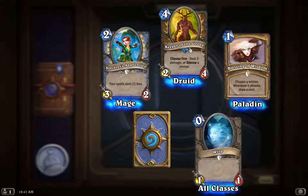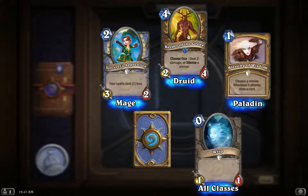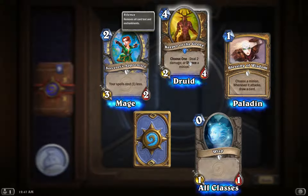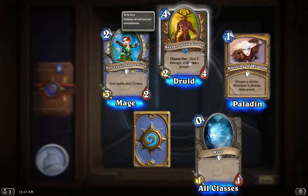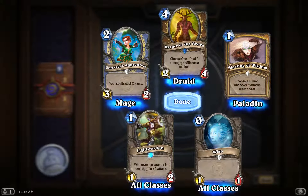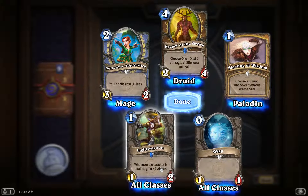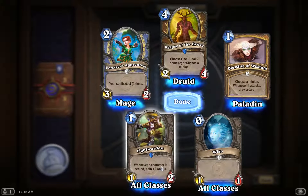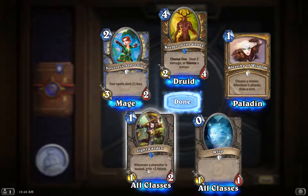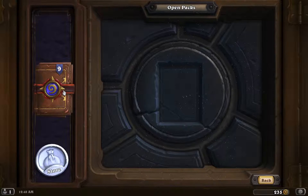Blessing of Wisdom: one to cast, choose a minion — whenever it attacks, draw a card. That's a good card too. Our first rare from this pack is Keeper of the Grove: four to cast for a 2/4, choose one — deal two damage or silence a minion. Very flexible ability, pretty good creature. Our other rare is the Light Warden: one to cast for a 1/2, whenever a character is healed the Light Warden gains plus two attack — could get big in a priest deck.